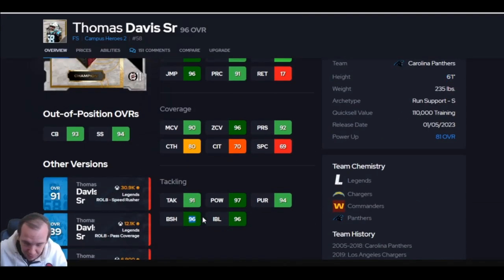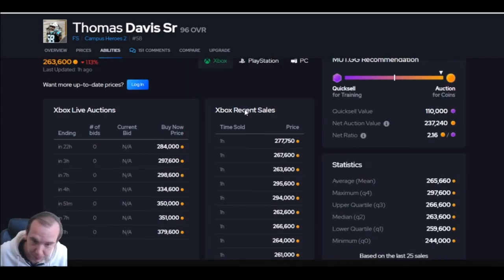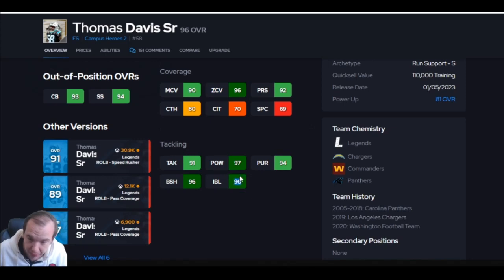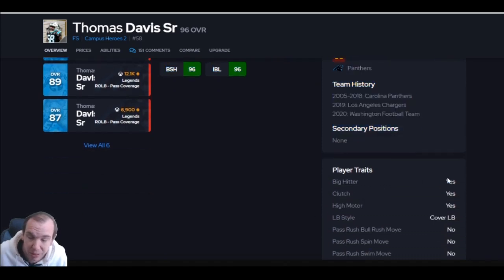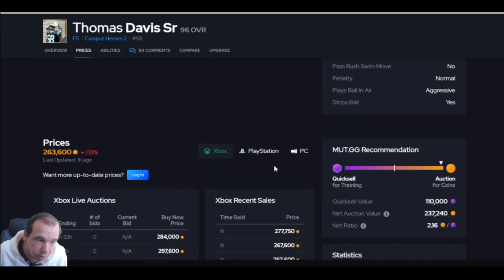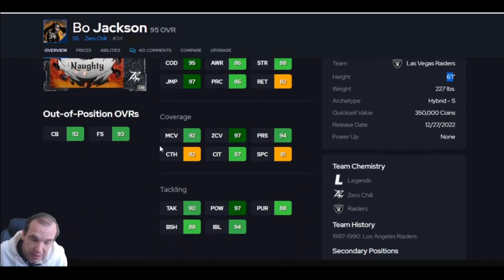Thomas Davis Senior — six foot one, 96 block shed. This guy can do a lot of different things. He has double or nothing for one, so he helps against the pass rush. If you blitz your safeties, he's a great guy to blitz. He helps with both man and zone — both thresholds. His impact blocking matters and he really helps against the run. He has no secondary position, but he throws hit sticks that change games. He's heavy at 230 pounds and he's really good. I don't know why he's not on your team — go get him.